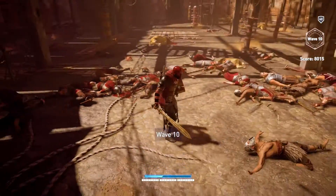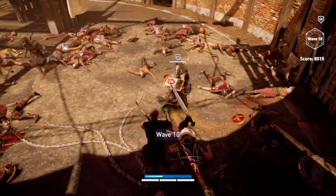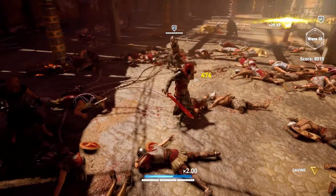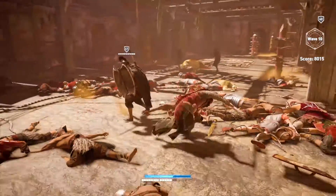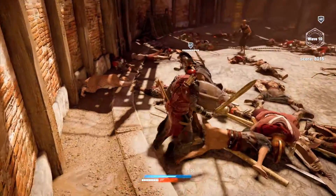Look at all these bodies — holy crap, this is insane. Wave 10! Once I get enough adrenaline I'm going to use — oh no, not you. Can I break your shield with one hit? No, I can't, so you're a higher shield guy.